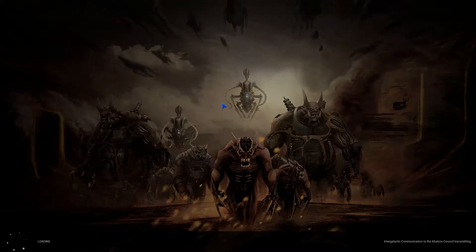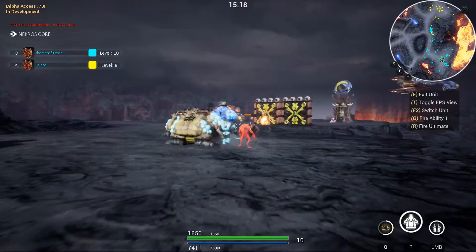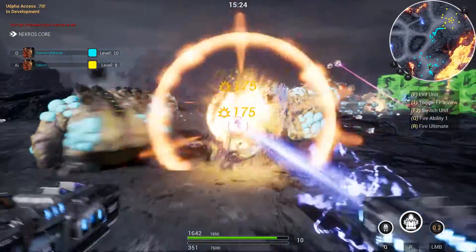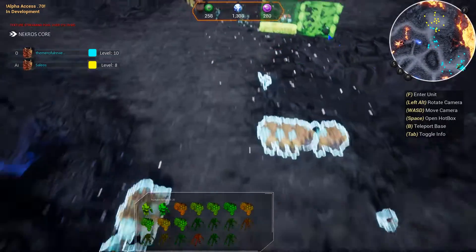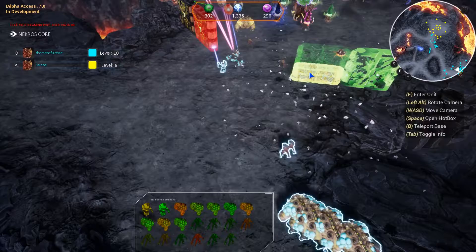Moving on to graphics — this game looks pretty good for the most part, though you're only really allowed to play on this one map. The colors are very vibrant and feel unique, especially when there's a huge fight going on. There's so much to look at and it's actually awesome. I hope to see more variety in maps in the full release, which will really test the game's graphics.